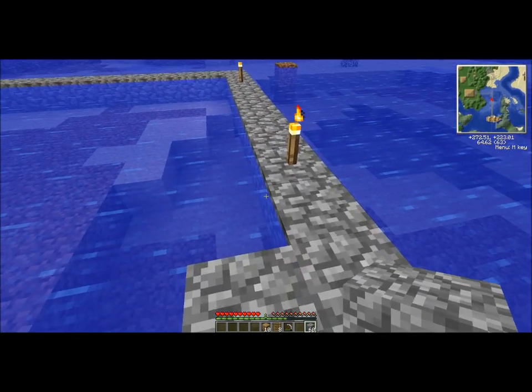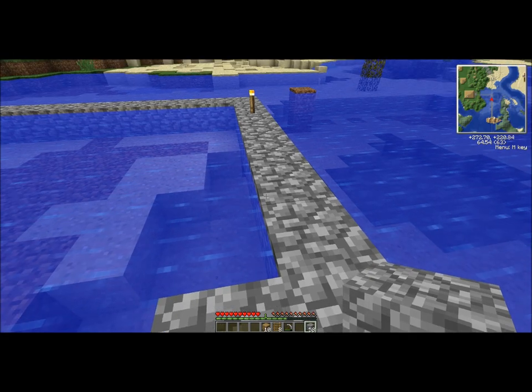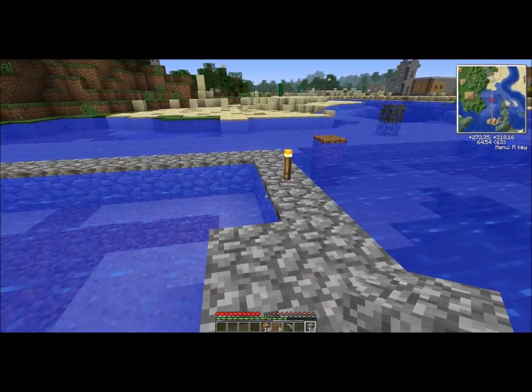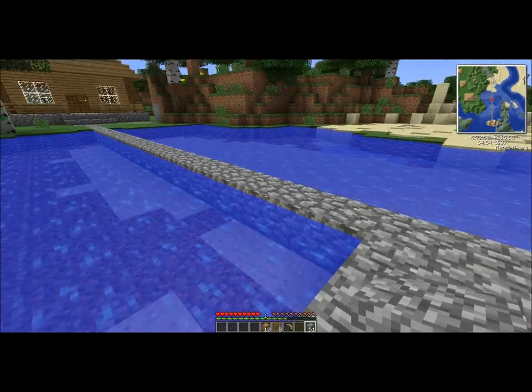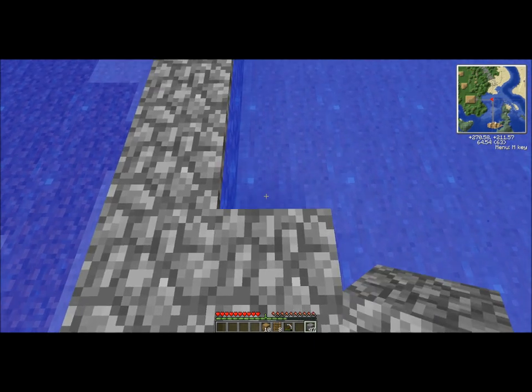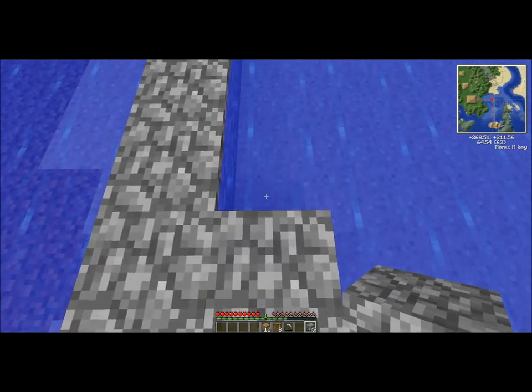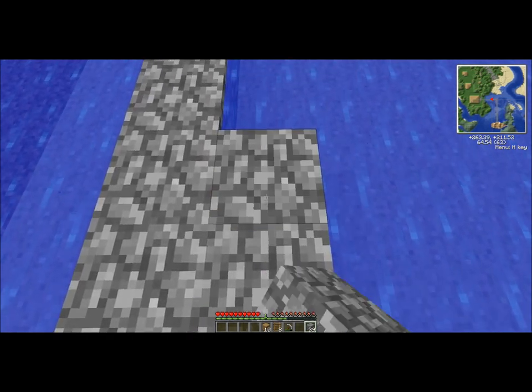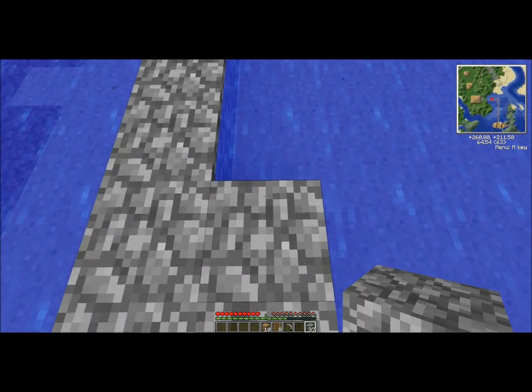We can put supports underneath this to make it more realistic. We have to find a dungeon for some mossy cobble. We really need to get mining to make tornado sirens because this is not a very safe thing to do. After this the episode will end — sorry we didn't really do too much today, but we're waiting for that stone to smelt, then I'll give that to him so we can do some building.